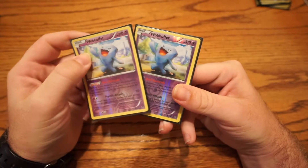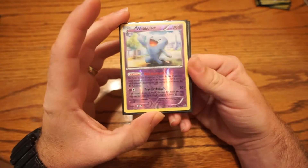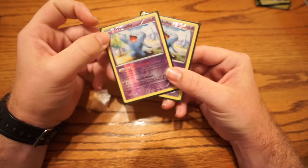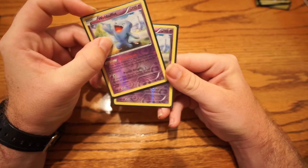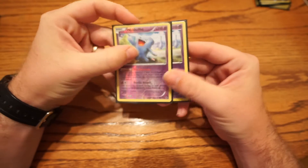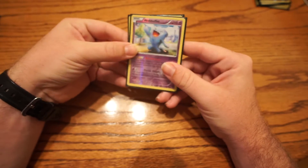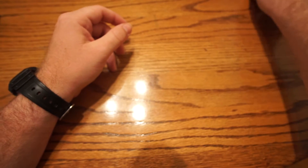I run two Wobbuffet. This Wobbuffet has the ability Barricade — basically, if this guy is active, all Pokemon abilities are shut off except for Psychic Pokemon. He also has the attack Psychic Assault, which does 10 plus damage for each damage counter on your opponent's active Pokemon. So when you're spreading damage with Trevenant — say they have 60 damage — you'll be attacking for 70 with this guy. He has two retreat, which comes in handy with the Mystery Energy.